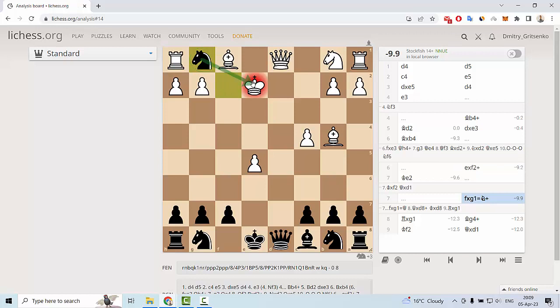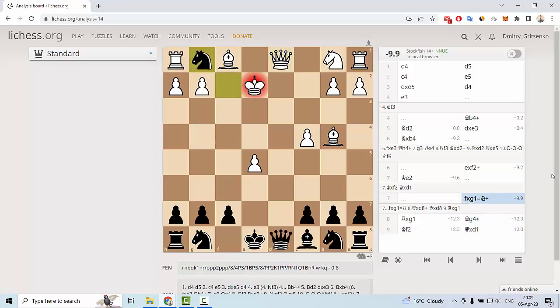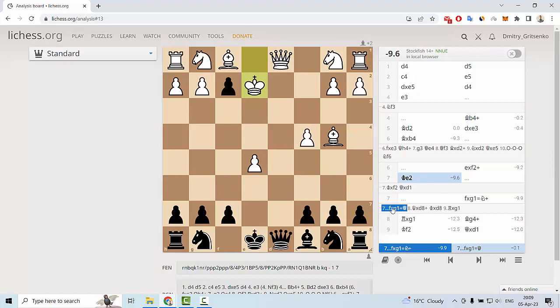The very important — and I think brilliant — move for black is f takes g1 with the knight. It is very important that it is with the knight, because it is a check and white cannot exchange queens. White must take this knight, and after taking the knight, bishop g4 with check — and next we can win the queen. This is a winning position for black.